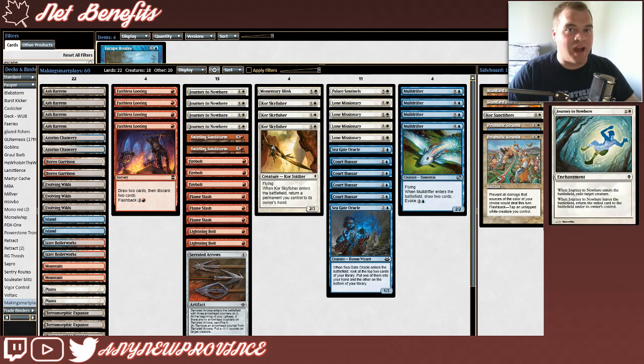This deck is running some non-red interaction as well, because occasionally you need a catch-all removal spell like Journey to Nowhere. It costs 1 and a white, it's an enchantment, and when it enters the battlefield, you exile target creature. If it leaves the battlefield, you return the exiled creature to the battlefield under its owner's control. It always feels good to have some Journey to Nowheres in your deck for things like Gurmag Anglers or Ulamog's Crushers, but it also feels good when you can recur permanents — sometimes the creature hidden under the Journey to Nowhere isn't as high value for your opponent anymore, so you can pick it up and recast it on the thing that actually matters.